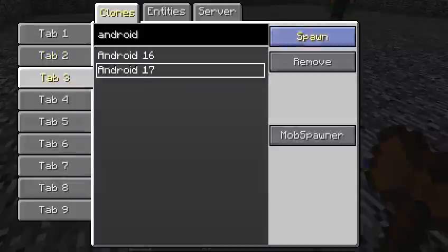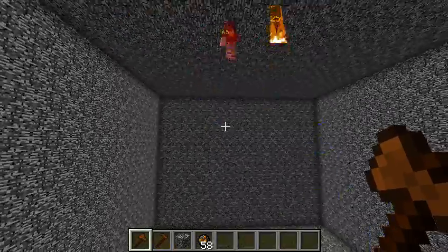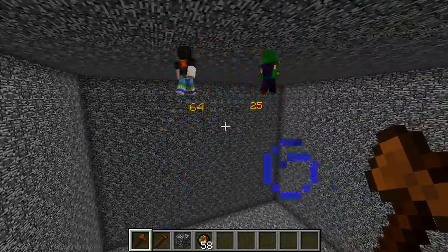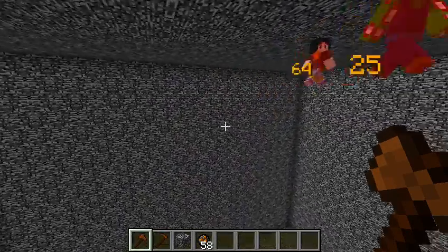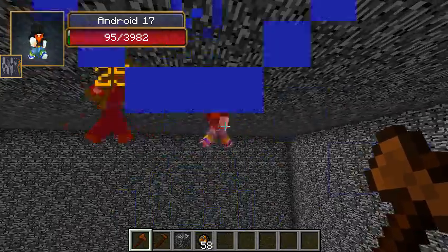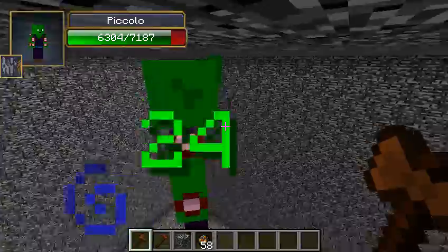Let's start with Android 17. Piccolo going straight at it with a ranged attack to start it off — I don't think we've had a ranged attack just yet. That did a ton of damage to 17. Look how much more damage Piccolo is doing; he has just beaten the crap out of him. It looks like Piccolo has got this one in the bag. Android 17 is about to go down; Piccolo barely took any damage. Guess this is why they call him the Super Namek.